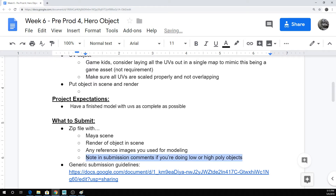If you could just drop in the submission comments whether you're doing low or high poly models, that would be great. I've gotten into the mindset of expecting things to smooth, so I don't want to accidentally look at your perfectly good low poly model and think it smooths horribly — only to realize, oh, it's a low poly model. So just let me know in the submission comments so I know what I'm looking at.